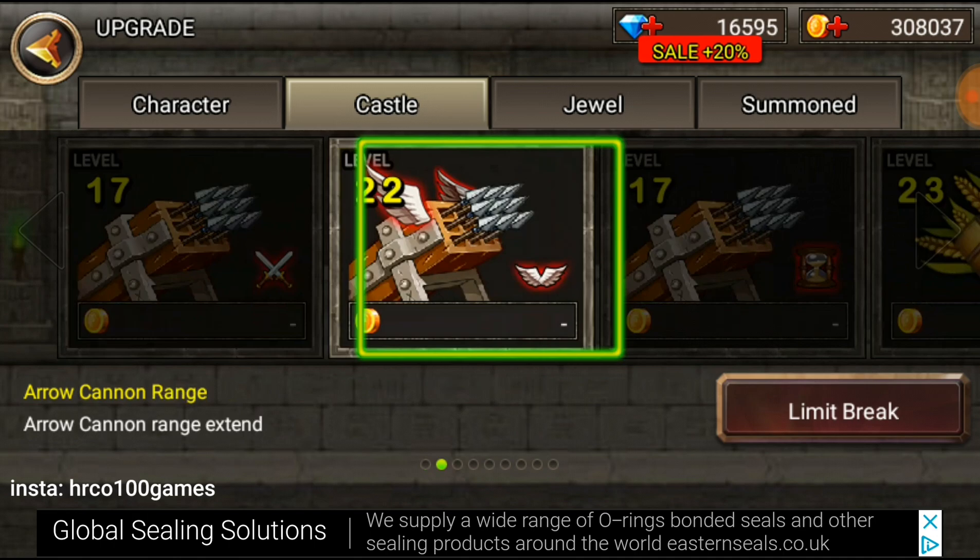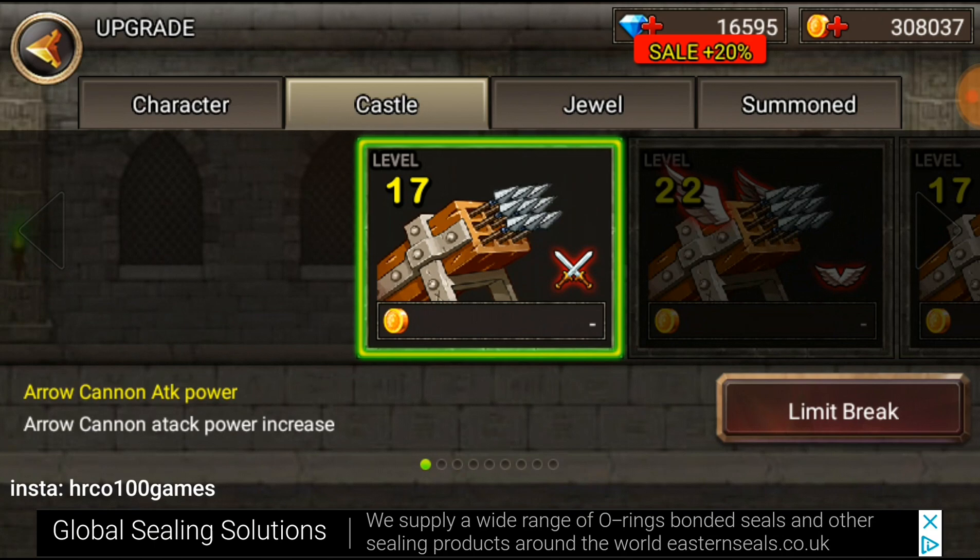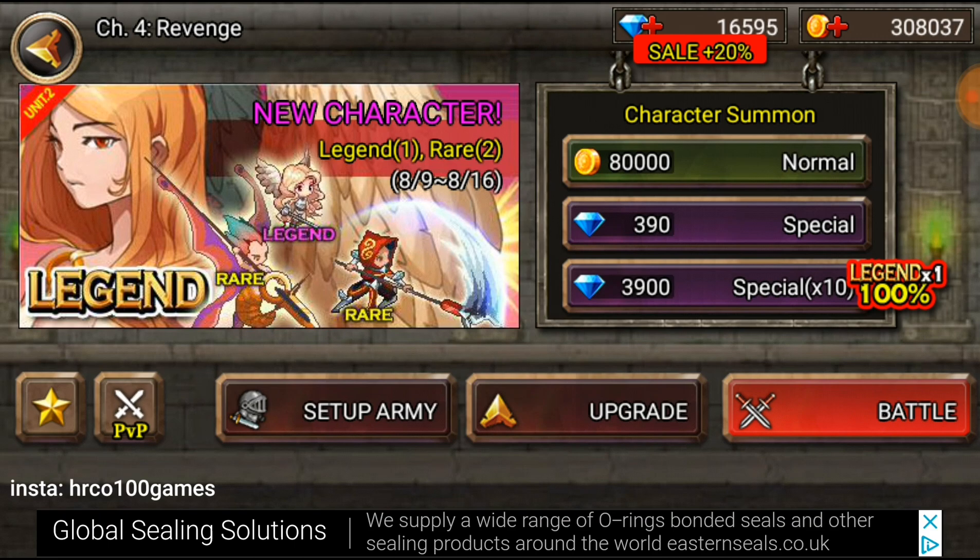If you're curious how to upgrade, just go with the normal 80,000 gold - most of the time I get an upgrade for the castle. It's not 100%. Sometimes you get a character. But most of the time you'll keep getting upgrades just for the castle.